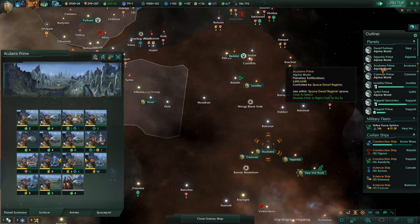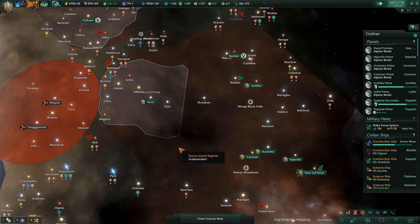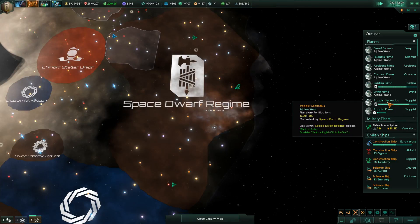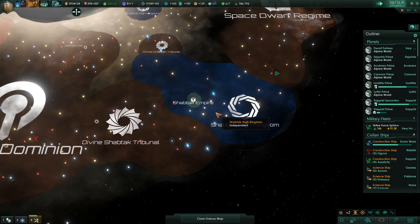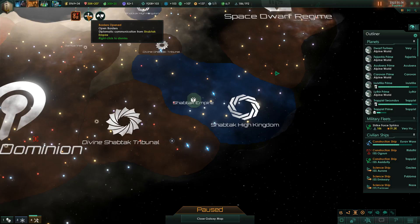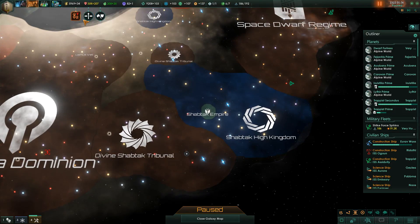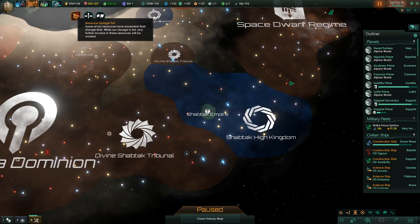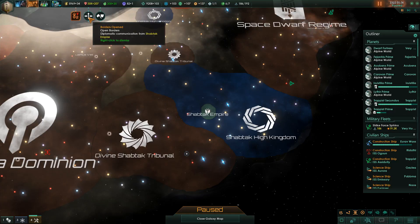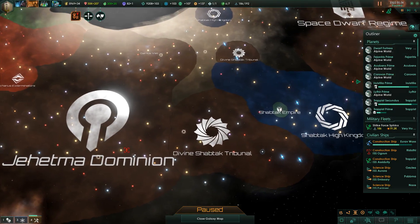We'll finish the tile blocker and wait to build the biolab until it's done. We're almost done with Trappist Secundus. The Shoptuck Empire has split - borders open from the Shoptuck Empire. The Shoptuck has been split into three different things now. Our minerals are full - we'll trade a bunch of our minerals for some energy credits. Jahed Dominion will now guarantee the independence of the Shoptuck Empire.